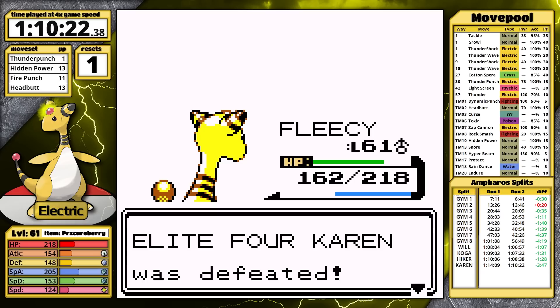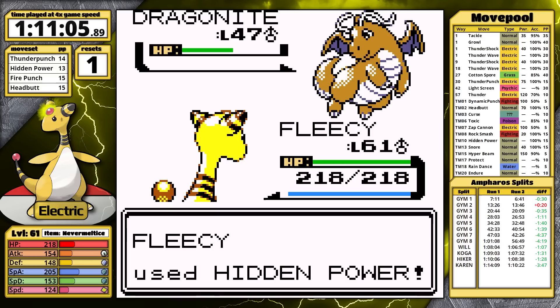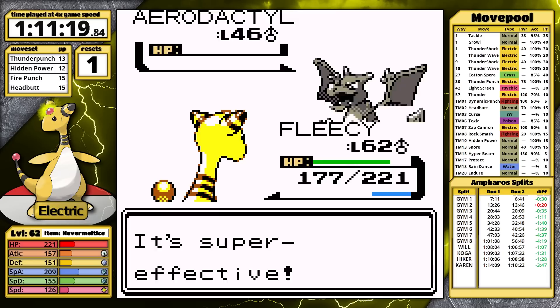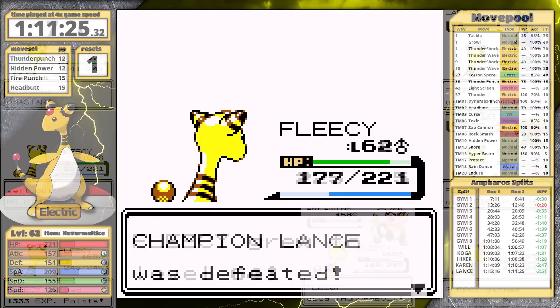Lance is last, and he's the champion with underleveled Dragonites. Let's have a Scott's Theories moment: what if the Lake of Rage is to blame for this? We know it was forcing Magikarp to evolve prematurely. Maybe when Lance was investigating the situation, he was training three new Dragonair. The transmission forced them to evolve prematurely, and thinking they must be special, he decided to use them in this battle as his team. Or maybe I'm just making excuses for the developers, because they just messed up the level curve by trying to fit another region into the game.